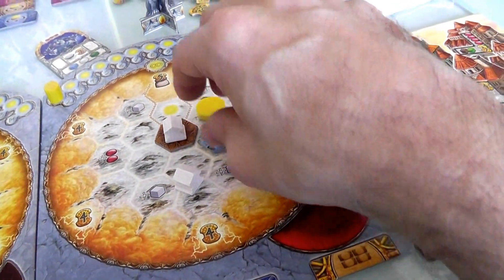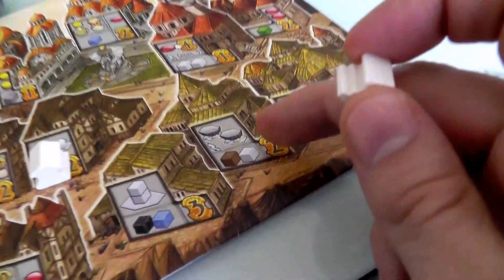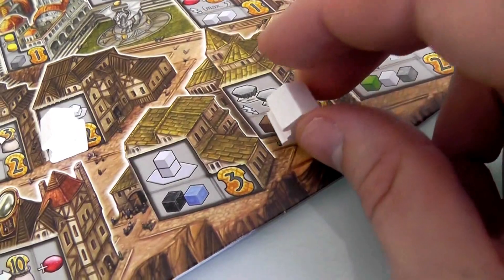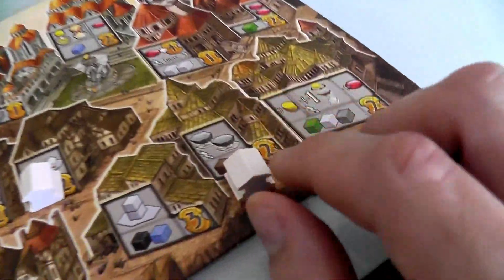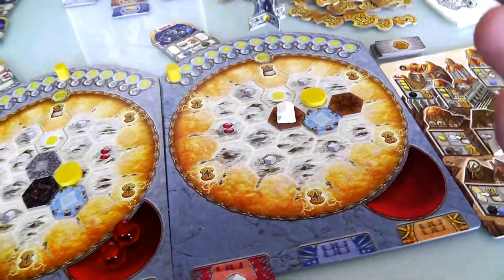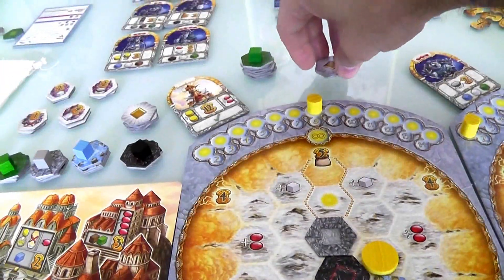She's going to wait on her temple a little bit. Instead, she's going to build over here into this building, which requires a brown and a white — which means any color. So this will score her two points. She has to use her brown, and she'll use this as the wild card. The benefit of this building, in addition to the two points at the end of the game, is she immediately gets to build two more terrain tiles, although it's random — she doesn't know what she's going to get.